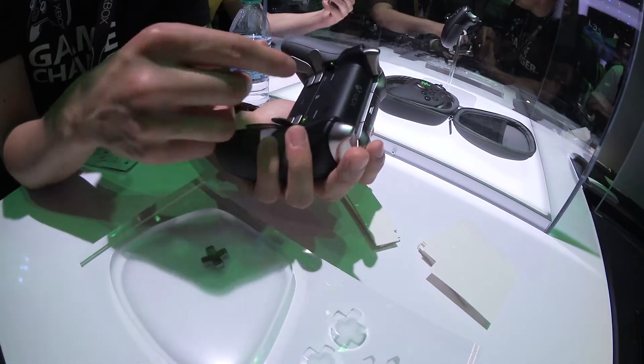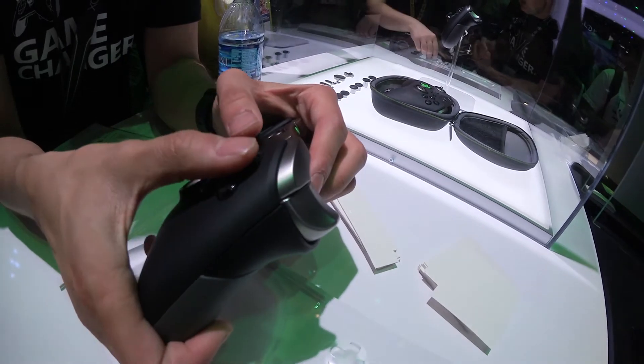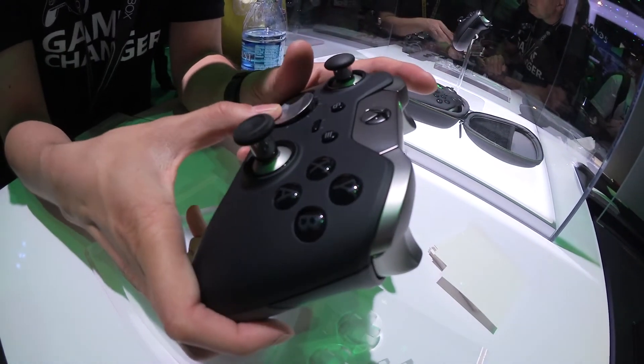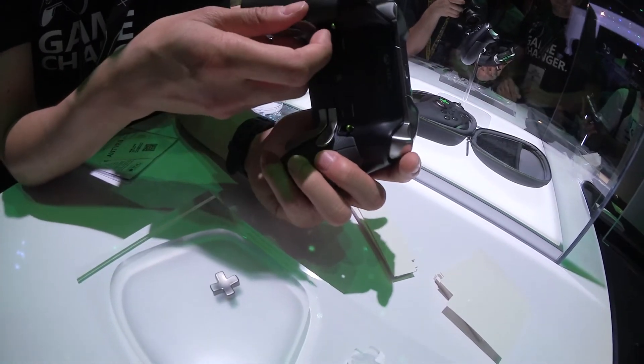Another really cool thing that you can do with these guys is there's four buttons that are mappable. These are called paddles. By default, they map to the ABXY buttons, but you can make them a left thumbstick down, a downward on a D-pad, a bumper, a trigger — make it easier for you. You can play with all four of them, you can play with one of them, or you can take them all off and play with none of them.